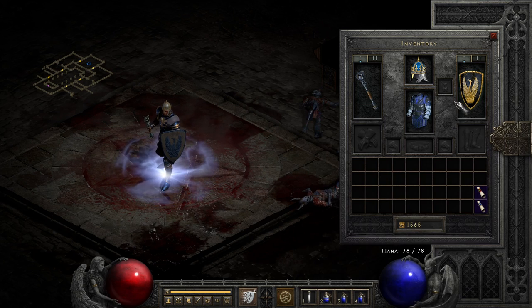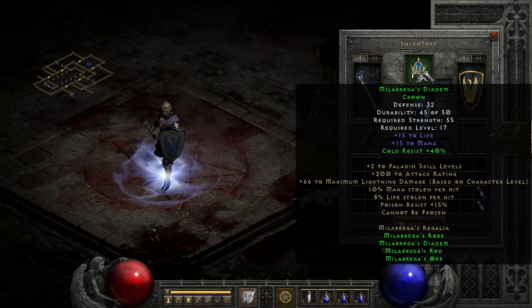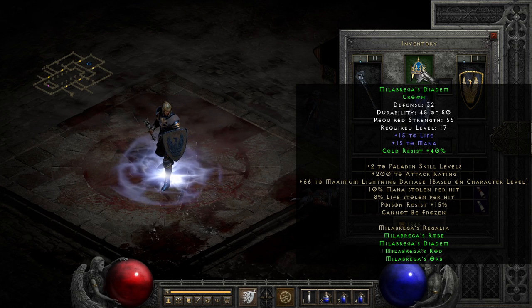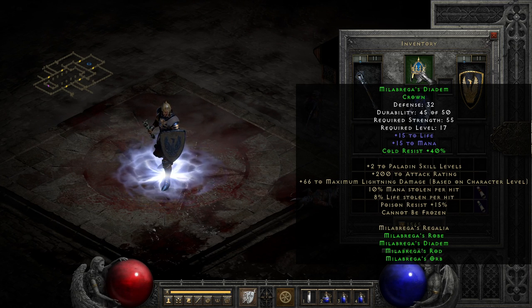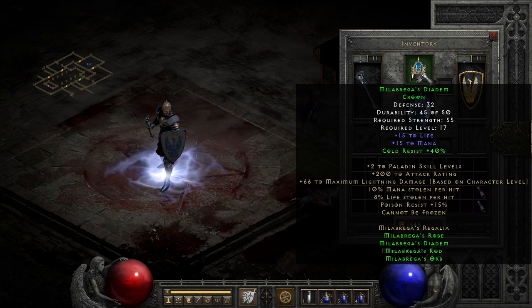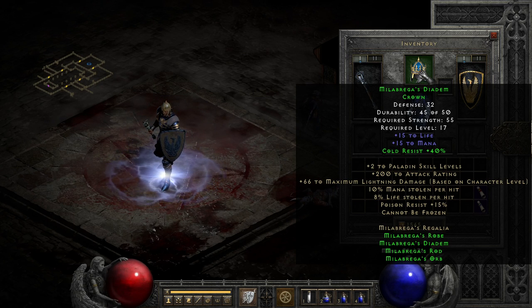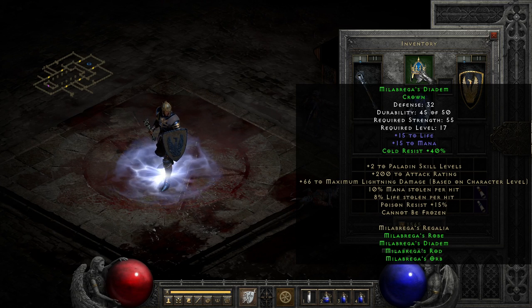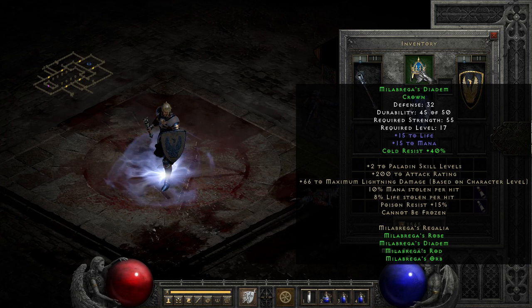Overall, the set is not bad, it just isn't amazing. So it's another normal difficulty set that tends to get bumped out by low and mid-level runewords fairly quickly after getting equipped, since it doesn't really have any specialist appeal. If only it had either some attack rating boosts or the scepter got some random plus two specific skills — and by attack rating boosts I mean scaling ones, not just a flat amount.